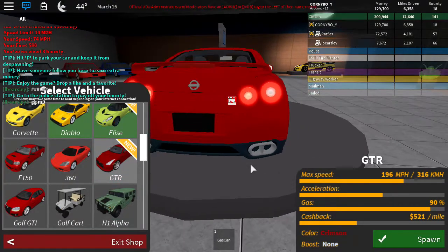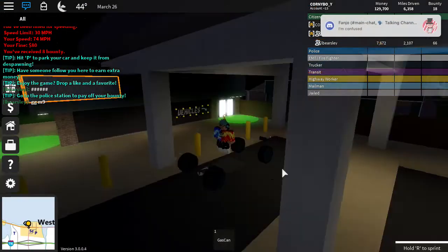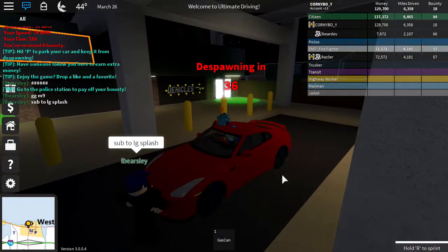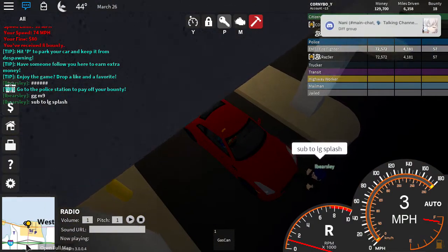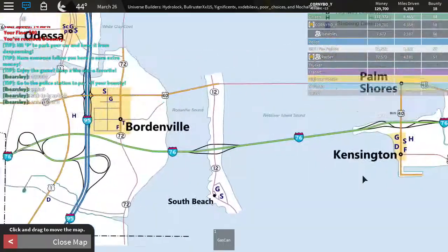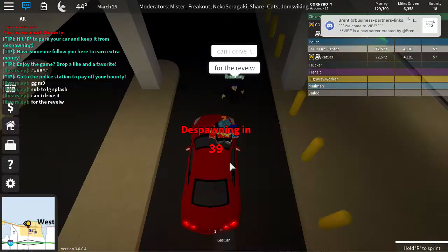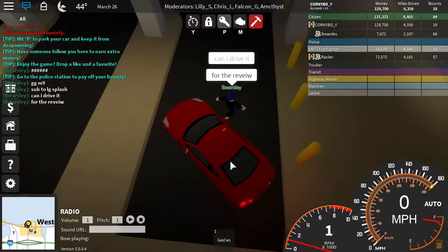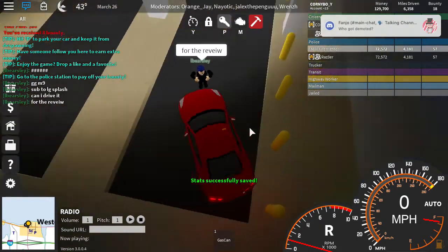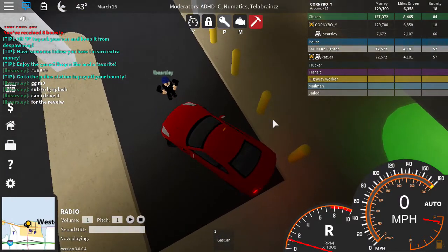Here's the Nissan GT-R. It's a very nice car. I'm going to spawn it up real quick. I'm going to link both of these people's channels in the description. Can you drive it? Why are you not talking in the call? I don't know. Because it's really good at drifting, and I'm really good at drifting GT-Rs. Hold on, I'm already good at drifting with the Skyline.